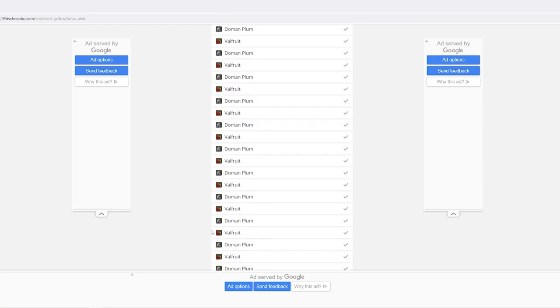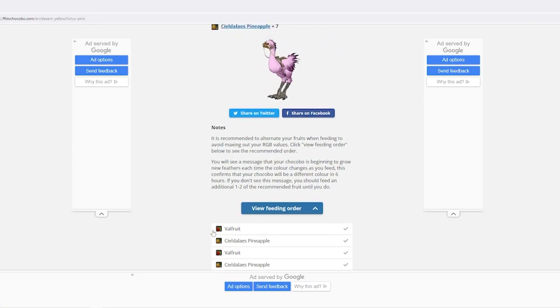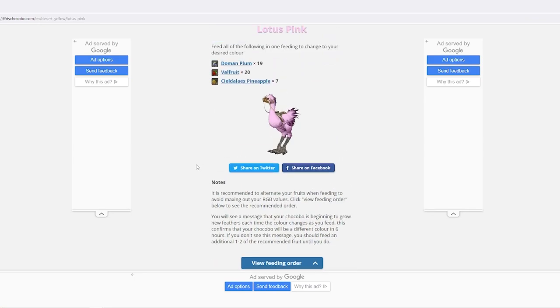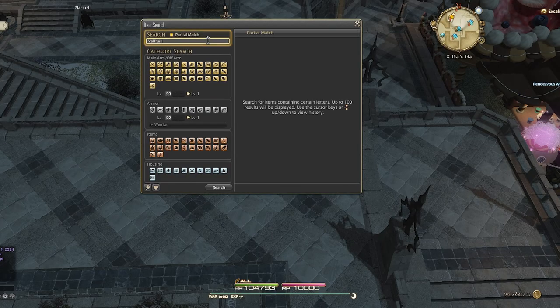Now I'll need to collect the fruit. There are a few ways of doing this, although you won't be able to just collect them with a botanist. You can grow the plants — it would take two days to grow, but I don't have time for that. Goldie wants a new look now, so I'll just buy the fruit I need off the market board, because nothing is too good for my Goldie.